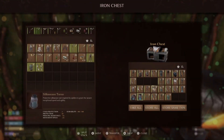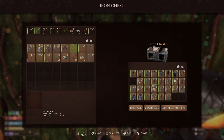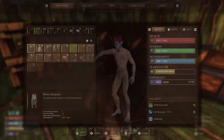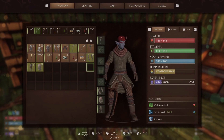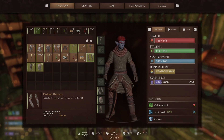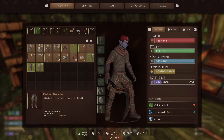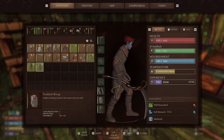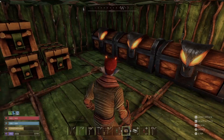The next set is the padded one — padded arms, padded legs, padded wrap. Also just a three-piece set. This one helps keep you warm. The chest piece has nine cold protection but only four armor protection. The legs also have nine cold protection and four armor. The chest has nine cold protection and eight armor.